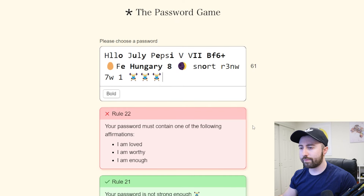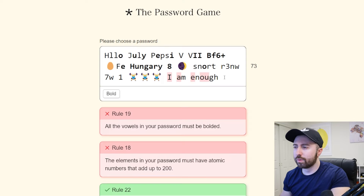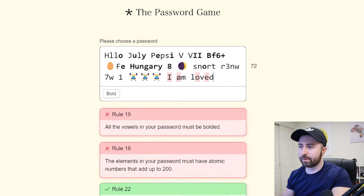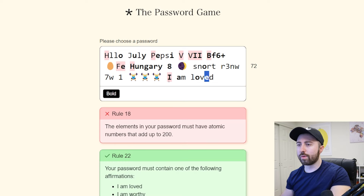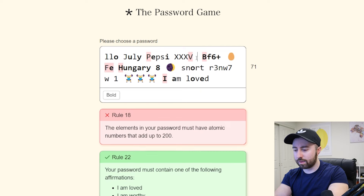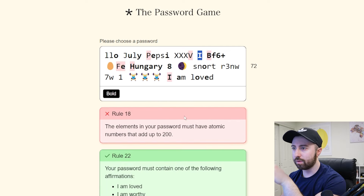Your password must contain one of the following affirmations. Is this going to screw up my... yes it will, because I adds another 53. We're going to do an easier one — we'll do 'I am loved.' Must be bolded. So I added the I there. I don't actually need this word — we're going to try X, X, X, V, and I.